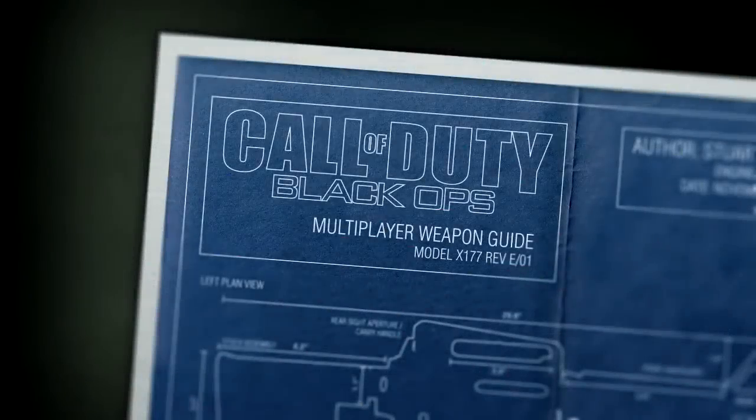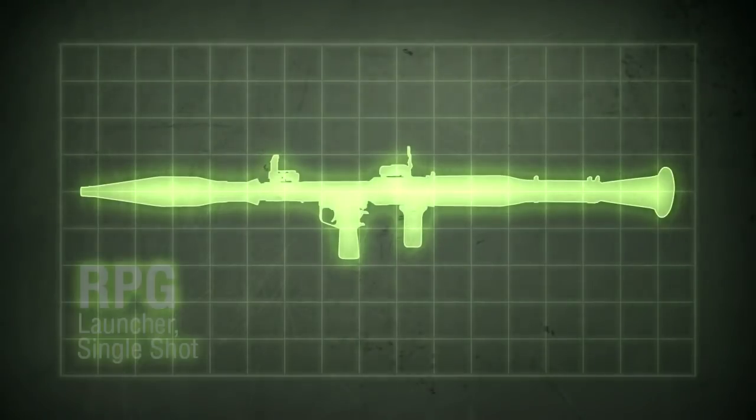Hello, this is Xbox Ahoy, and this is the twenty-first episode of my Black Ops Weapon Guide. We're halfway there. In this episode we're covering the second available launcher, the RPG.